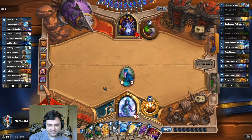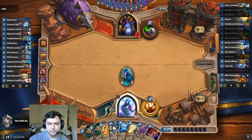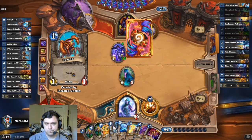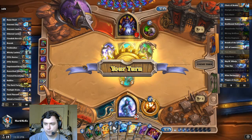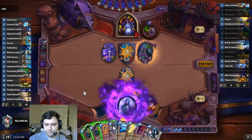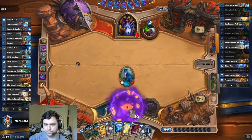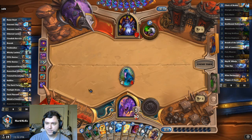How many mana reductions does this require? I think it's a 19 mana combo — 19 mana on 7 cards, I think. There is so much untapped power in this world. Nice, that's a good one. So we're missing a Soulbound, a Gift, and Silas himself — missing 3 still.